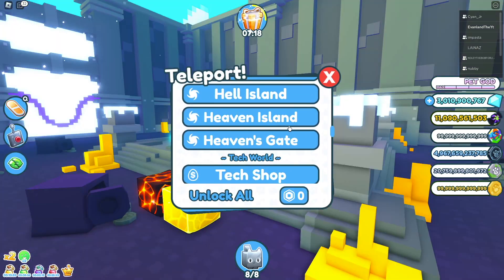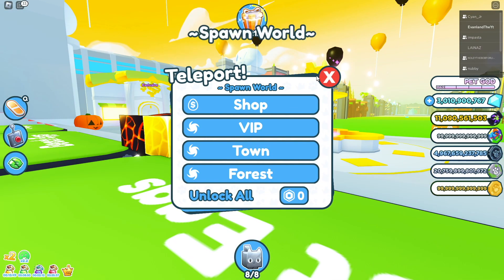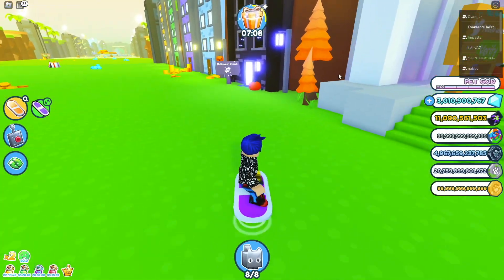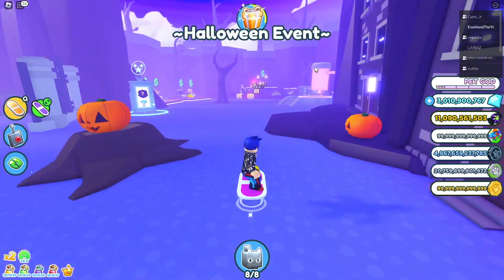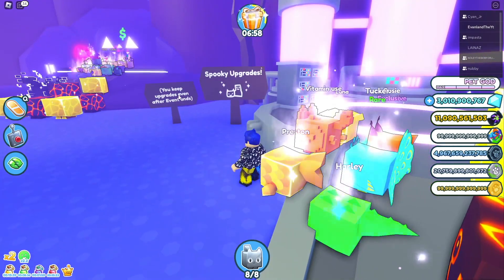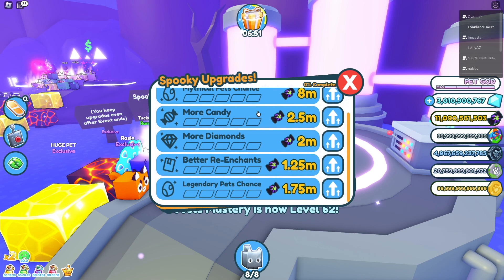Besides all of this, there is one more thing in the Halloween world — the spooky upgrades. I noticed this on somebody else's pet. Basically, you can upgrade your pet only during this limited-time event. The upgrades include more storage, mythical pet chance, more candy, more diamonds, better re-enchants, and more — and you keep the upgrades even after the event ends.